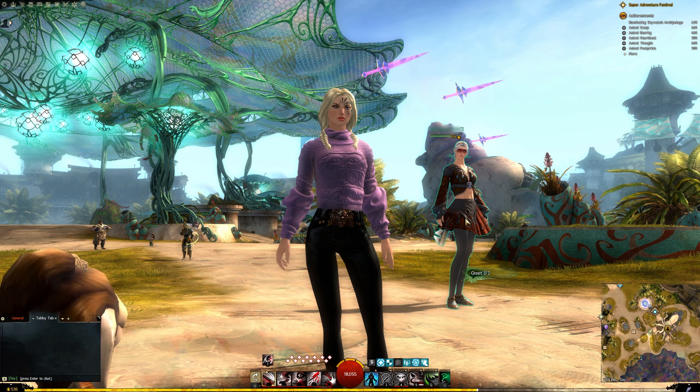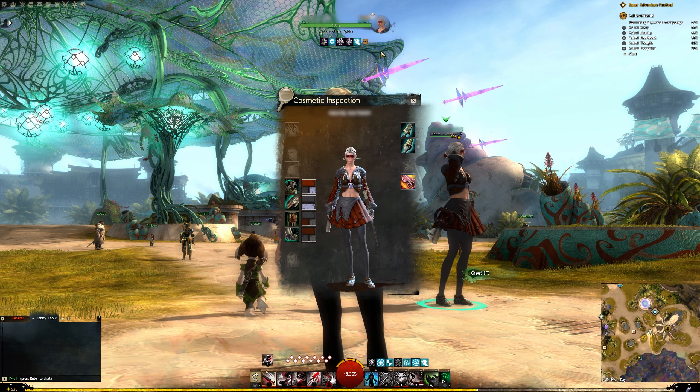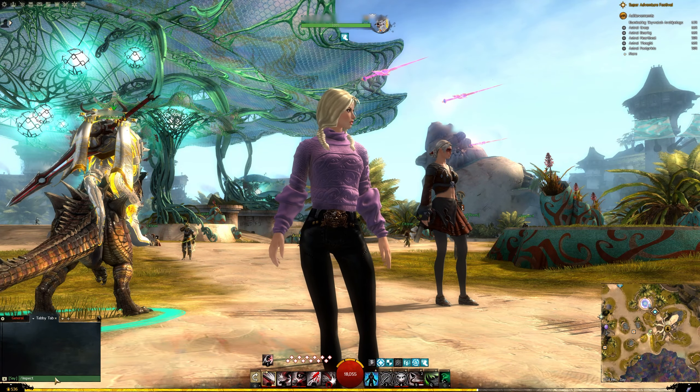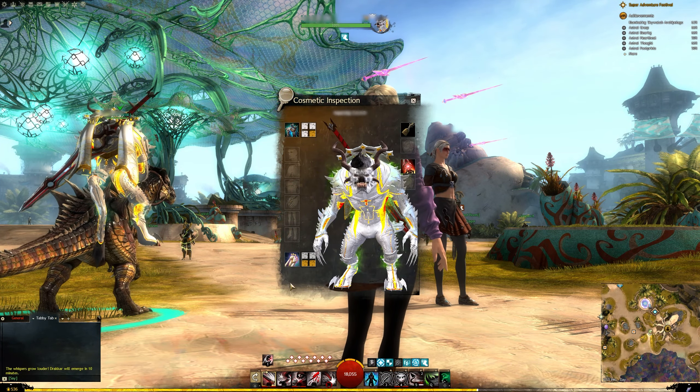You can click on a player, right-click on their nameplate, and inspect cosmetics. You can also use slash inspect if you have a player selected and the same menu will pop up.